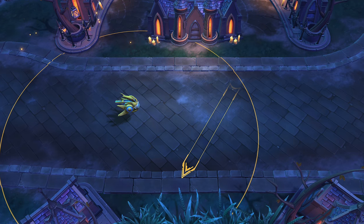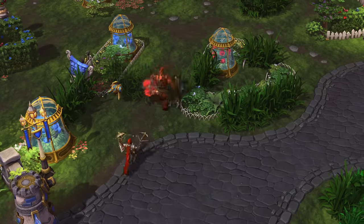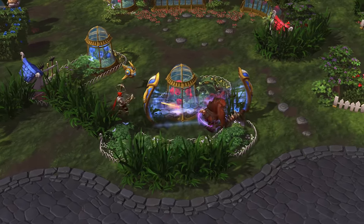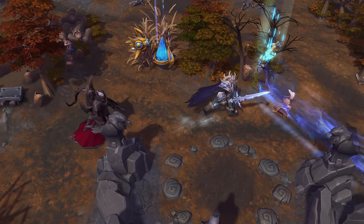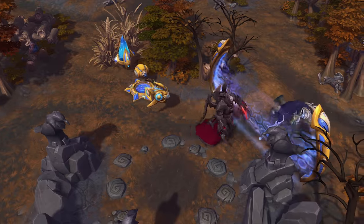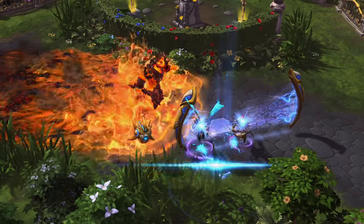Remember that Null Gate can be deployed at any angle and direction within its targeting area. Creative and unexpected Null Gate placement can be more disruptive than a simple wall. While Null Gate is great for keeping enemies away, it can also prevent their escape. Use Null Gate to control the enemy team's movements and force them into a dangerous position.